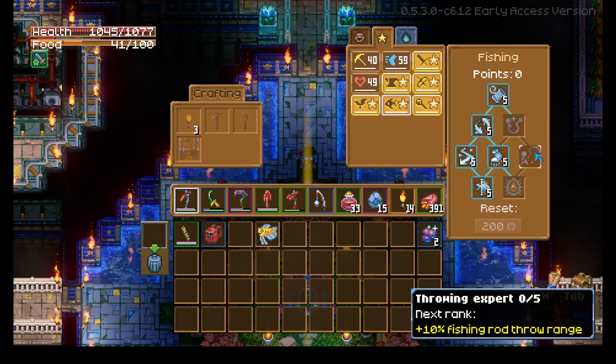Then we've got Throwing Expert, which gives up to a 50% increase in your fishing rod throwing range. This is the most useless skill in the fishing tree, and I really hope a rework removes it completely. The distance you throw your rod does not matter at all in the game, so unless you want to reach schools of fish far out without building a bridge, it's a complete waste of time.